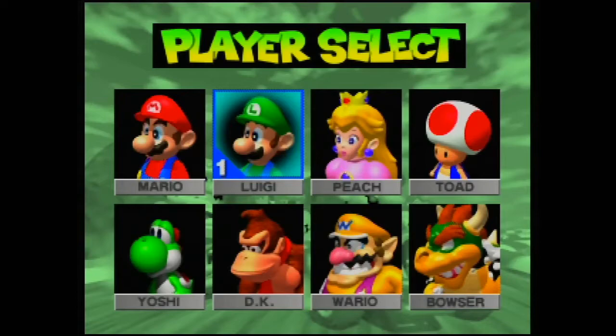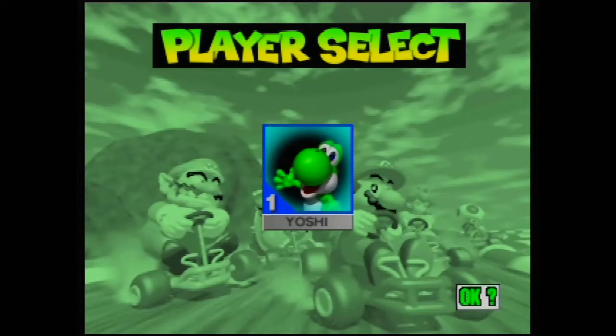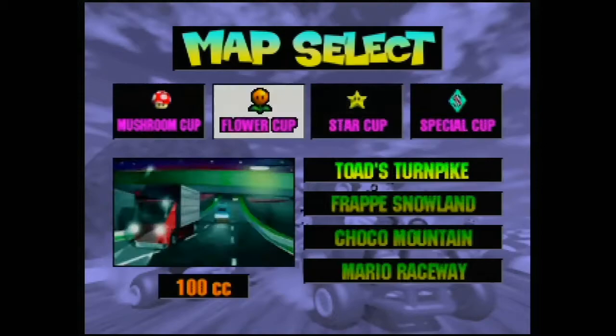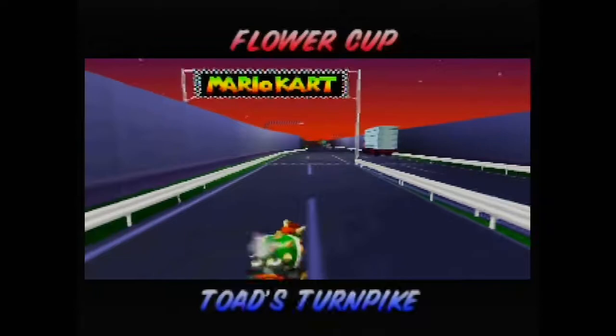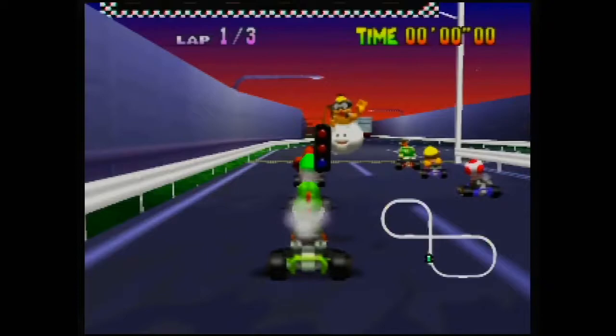I felt like 100cc was doable, so I'm gonna stick with that. Let's be Yoshi. Everyone loves Yoshi. He's a nice, huggable dinosaur. He likes to eat things, like Kirby. He's kind of like if Kirby and a T-Rex had a baby. You know, I said we would try some individual races, but that one was so short. Why don't we just try the Flower Cup and see where we're at after that? If we do horrible, then maybe it's time to bust out the individual races.